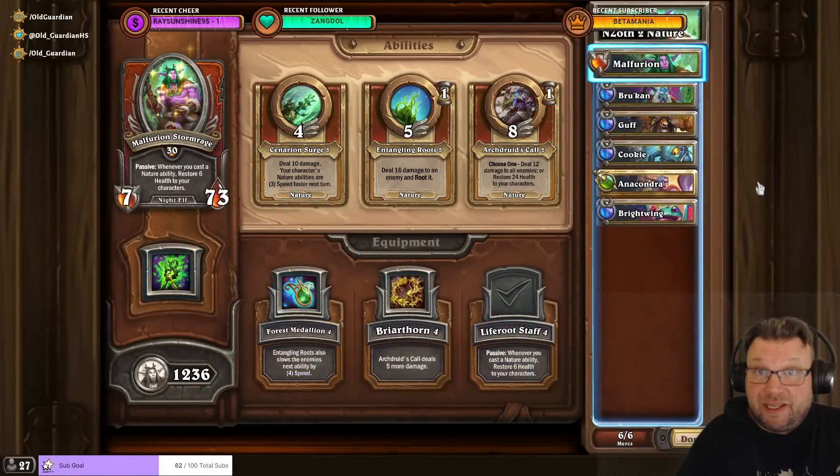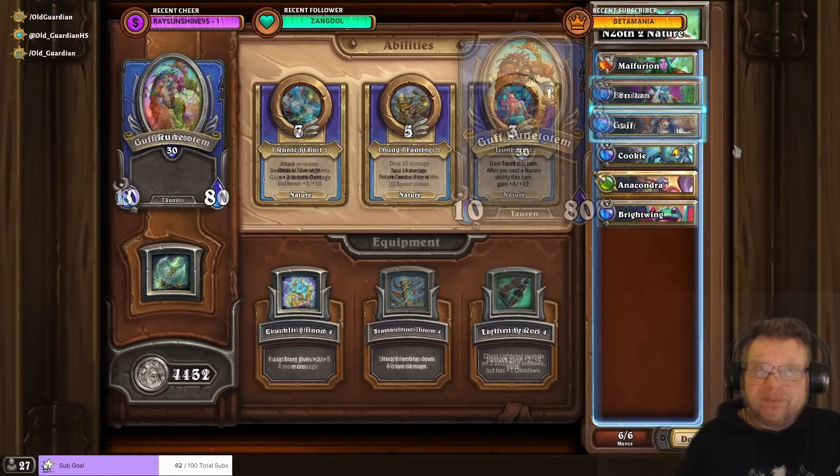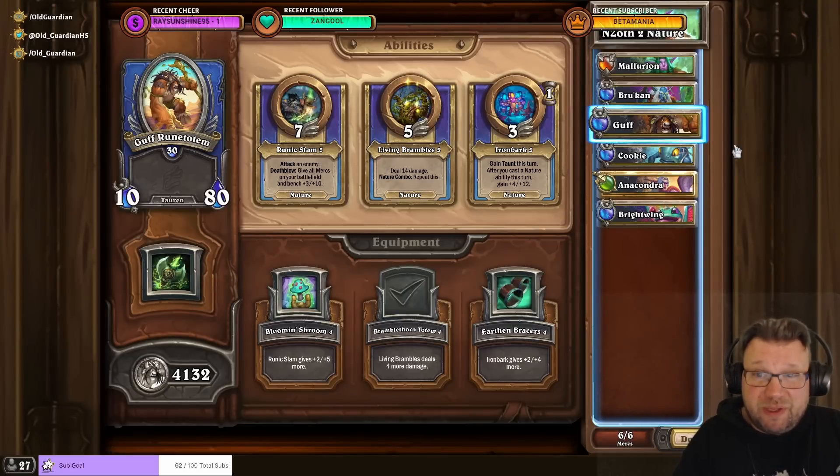I completed this task with a full-cost comp and with a budget comp. The full-cost comp is the same comp I use for Heroic Ice Hull anyway. I'm using Malfurion with Life Root Staff, Rukan with Lightning Rod, and Gough with Brambleton Totem. The rest doesn't really matter — I have Anacondra, Brightwing, a couple of other nature things on the bench, and Kookie with Appetizers giving some help, but those are of minor importance because the nature squad is perfectly capable of beating down Ice Hull.